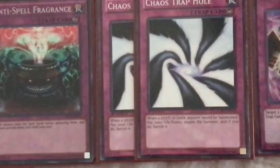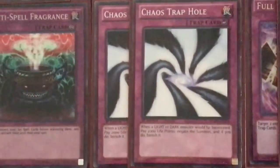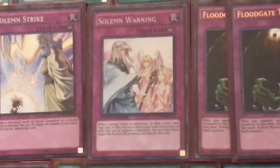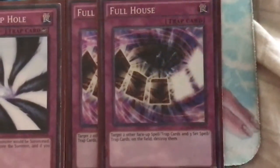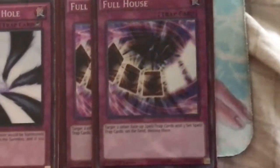The double Chaos Trap Hole is good against Light and Dark based decks going around right now, but mostly it's here for Denko Sekka in case we think we're going to side against them — with two Chaos Trap Hole and one Solemn Warning, that gives us three possible outs to Denko Sekka if they're going second. For the final side card we have two Full House, here against other backrow heavy decks like Artifact Sanctum. Full House is a good card for taking advantage of that. So that is it for this updated deck profile of my Barrier Statue Demise deck.